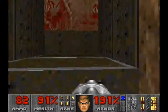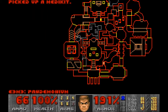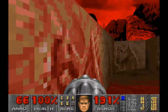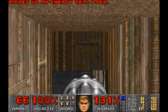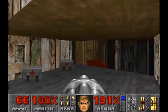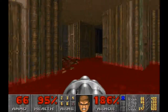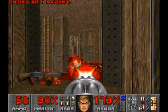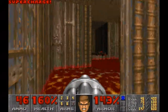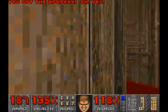I'm going to head down and head across the stairs on the other side. There are a couple of secrets here. One is just across here around here for the supercharge. Let's see if I can find this BFG — there's the BFG there, beautiful.